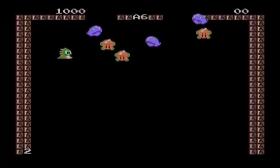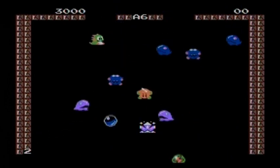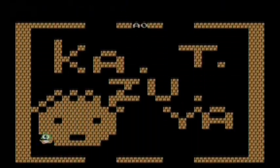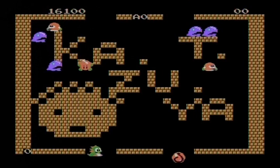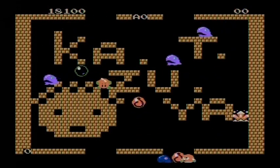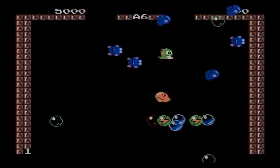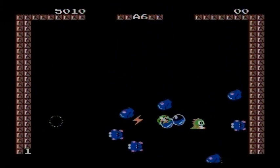The best part about Bubble Bobble? It's co-op. So you don't have to do this all by yourself — you can do this with a friend. In fact, it's a good idea to do it with a friend because this could take a long time if you're trying to actually beat the game. Good thing there's a password system. You'll also be able to get power-ups to help you on your journey, such as lightning bolts and fire.